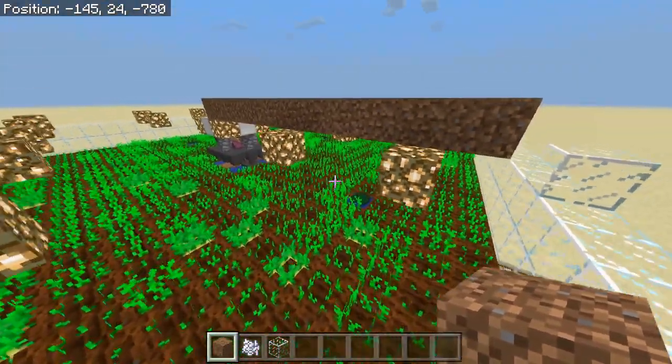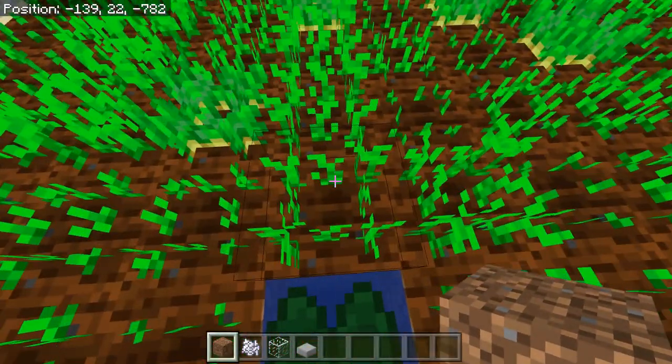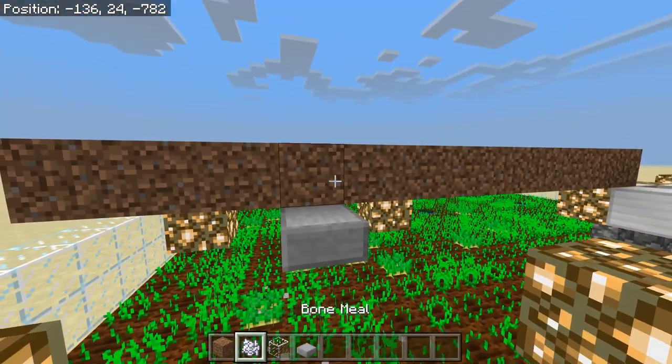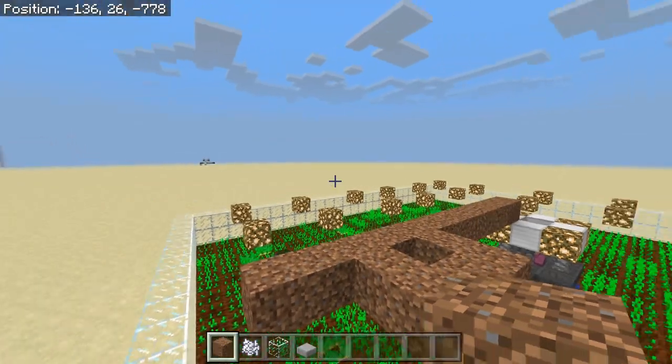For the water sources on upper levels, the only thing you need to do is make sure you have a slab underneath them. Normally there would be a water source on the upper level, so just place a slab right there and that will hold up your water. It is literally as simple as that — just copy everything from this layer up to the next one.